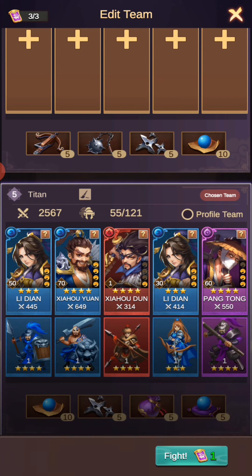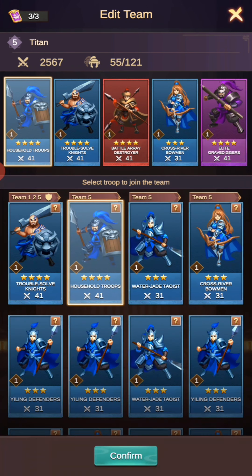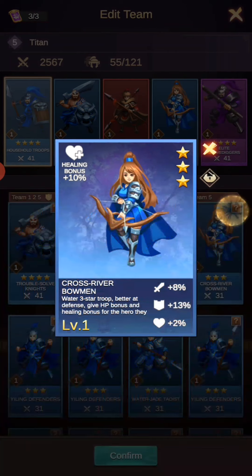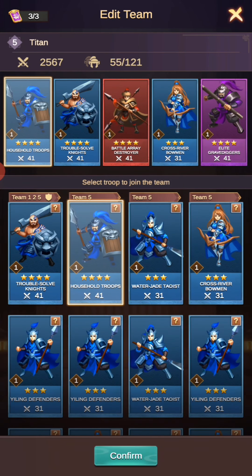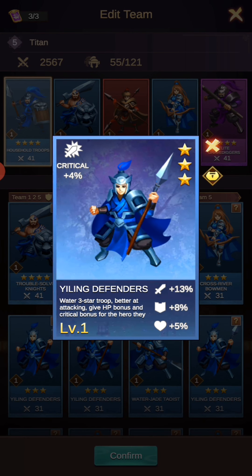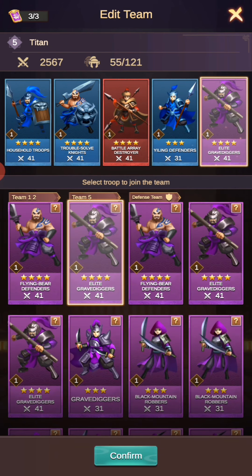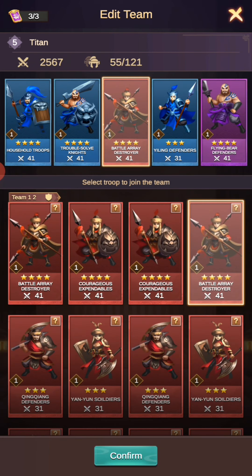The next thing to think about is your troops. For four-star troops you've got two types: mana and crit. The mana troops have a higher attack stat. My highest three-star troops right now are at 10%, 8%, and 13% — so I'll take mana troops, and these smaller ones are mana too.